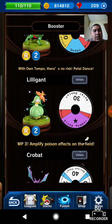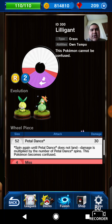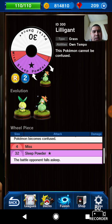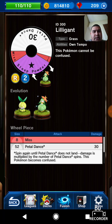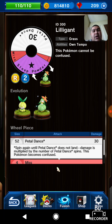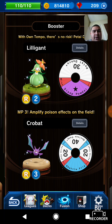Lilligant has Petal Dance for its attack. It's a multiplier attack — you spin until Petal Dance does not land, and the damage is multiplied by the number of times you land on it, whether that be 30, 60, or 90. It doesn't look too outstanding, but I can see it being useful. It also has a gold Petal Dance, which is pretty cool.